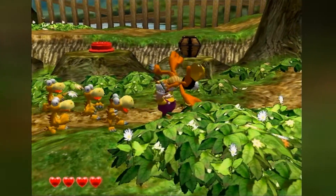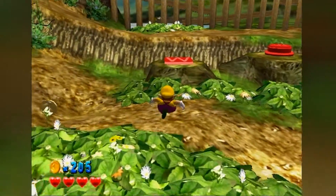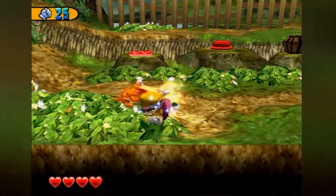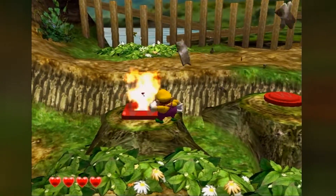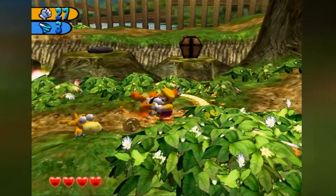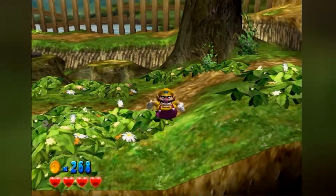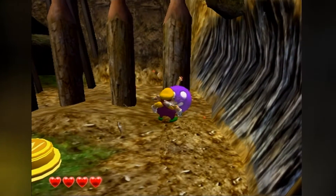One last thing — grab an enemy, hold B, and you can throw them. Your major focus is going to be racking up as many coins as possible by taking large enemies and throwing them at small enemies. Poles: jump onto them, Wario grabs on automatically. You can press left and right to swivel around, and Wario will move to that proper side. Press A to jump off. Wario has one line in this game that I absolutely love — it's never been uttered in a Wario game since.